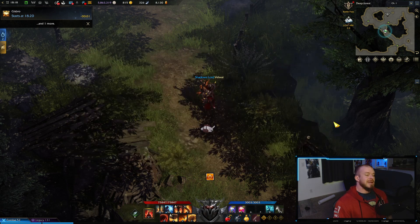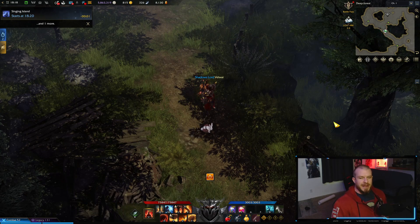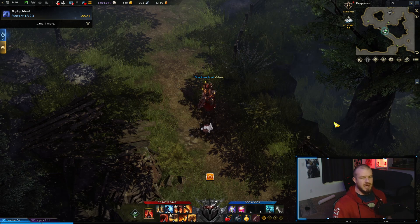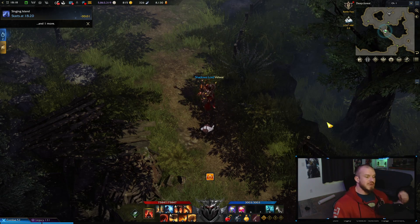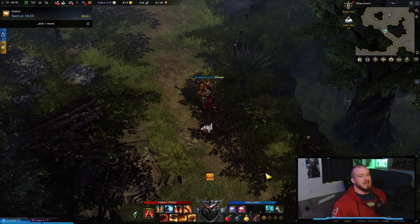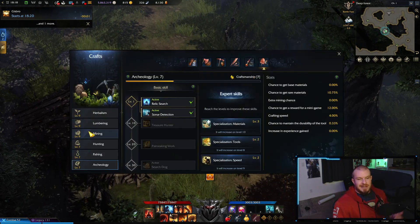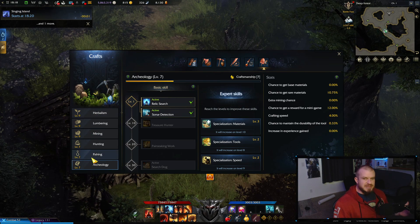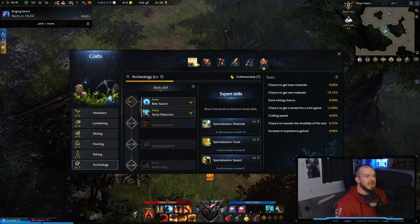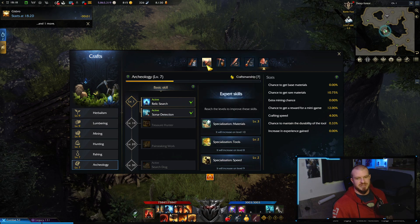The way you unlock the life skills is just do the main story — they'll automatically open up for you. You don't have to stress about how to get them. Once you unlock them through the main story, you'll get one of these little guide quests. If you do that guide quest, you get a big chunk of experience and also these upgraded blue tier tools for each of the professions.